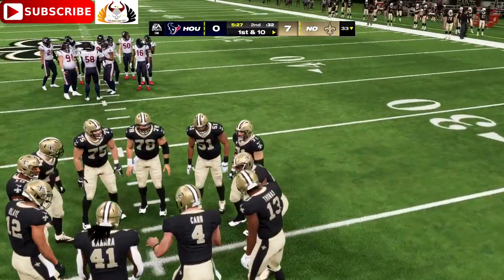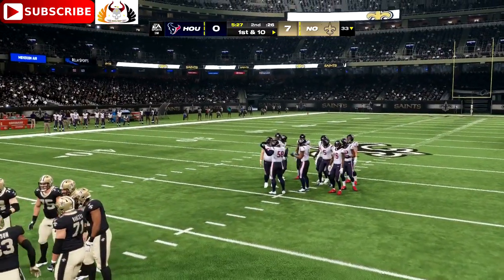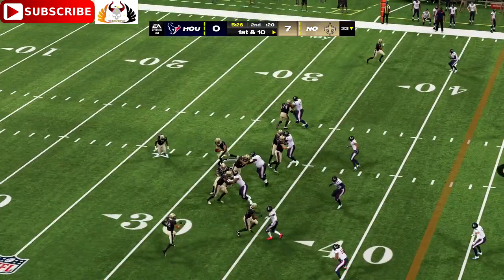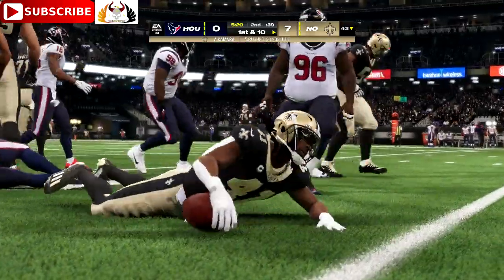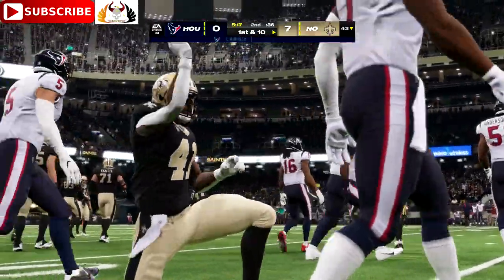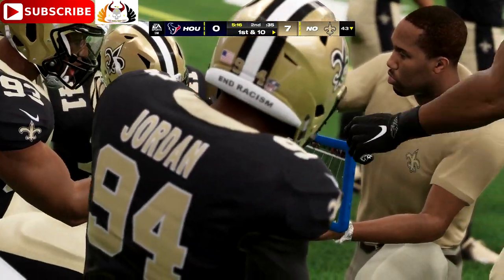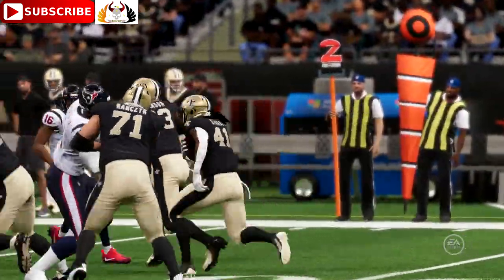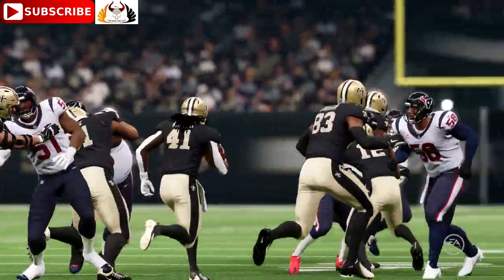They'll come up first and ten now from the 33. They start the drive on the ground with Kamara, and he'll get up to the 43-yard line — a gain of ten to start the drive, and that'll be a first down. His first carry on their second drive, pretty solid. Remember back to their first drive, really strong throughout. Not only is he getting good blocking up front, but how about his vision to find the holes? He's seeing things before they even open and hurtling through them.